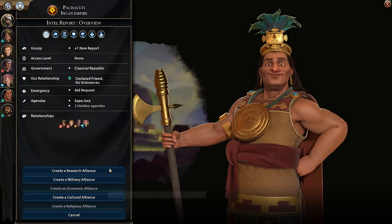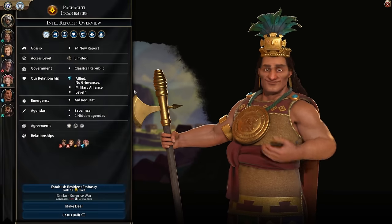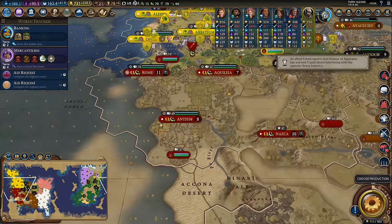Let's go ahead and grab our alliance with Pachacuti again - I'll do a military alliance, and the reason is so that if I need to go to war with Rome again I can do so without any issues.